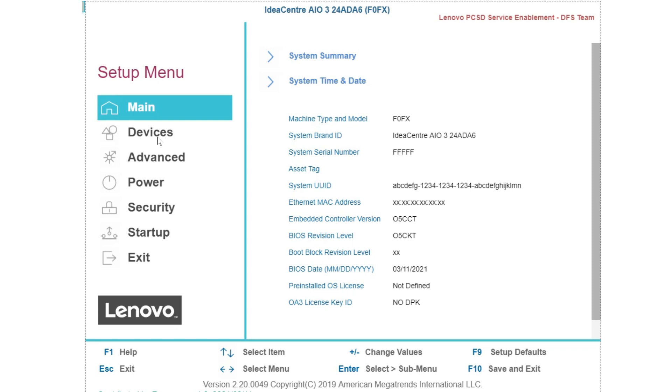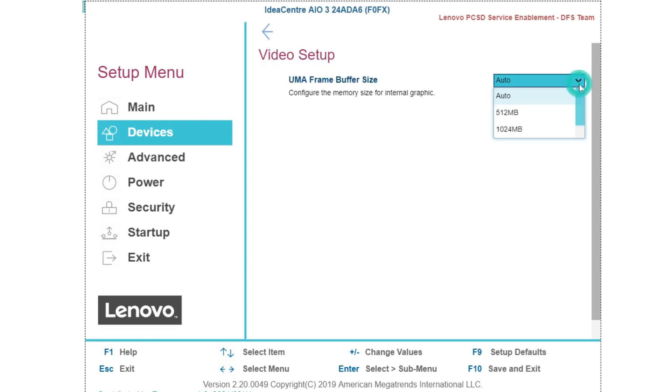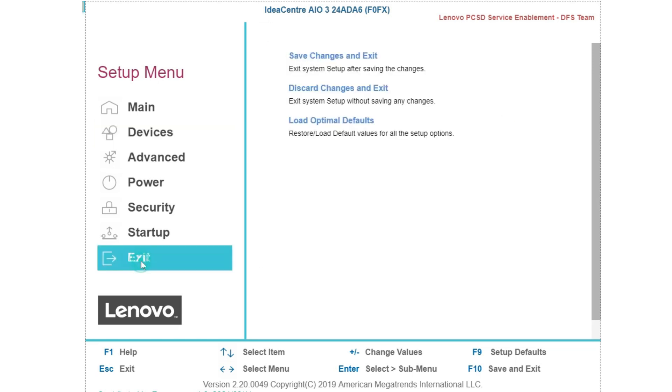The screen and navigation may look a little different for you, so please try to locate similar options. Go to Devices, then select Video Setup, and from there you can increase the video memory. Please save and exit the configuration.